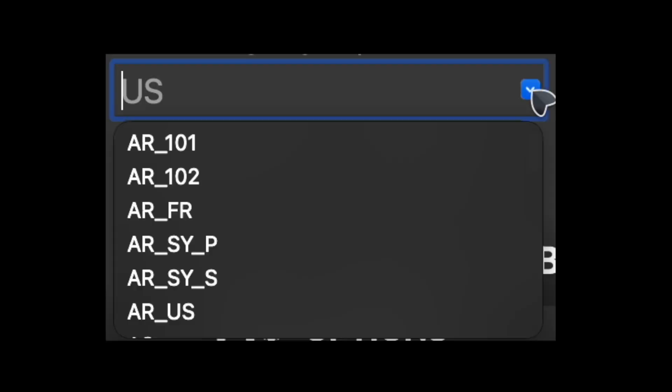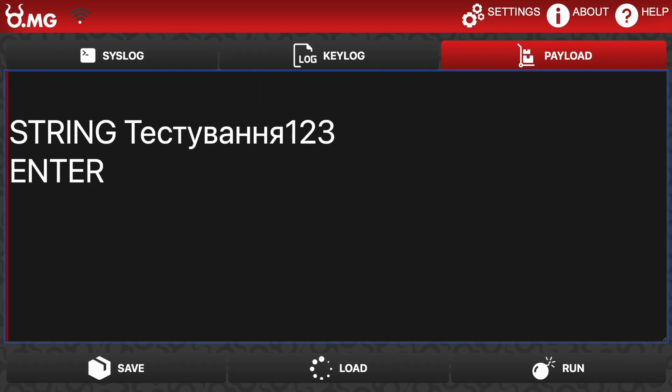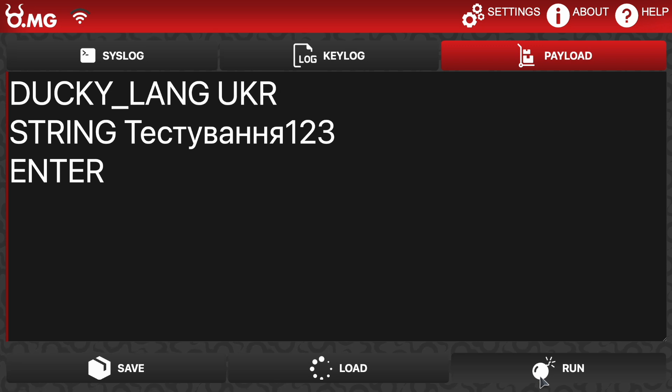The latest OMG firmware introduces all of these mappings for all of the OMG devices out of the box. No need to build your own map, import it, or recompile. Just define which map you want to use at the top of your payload and click run.